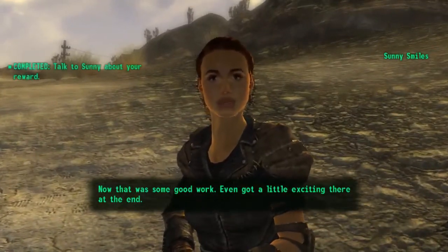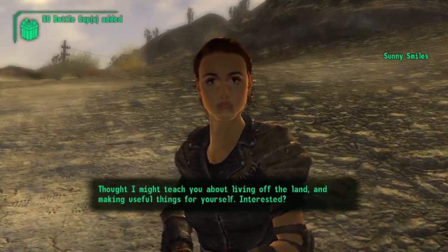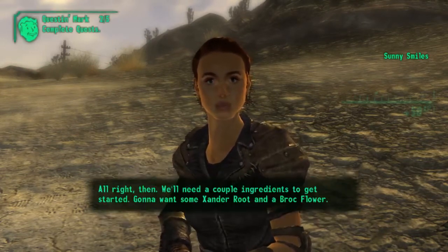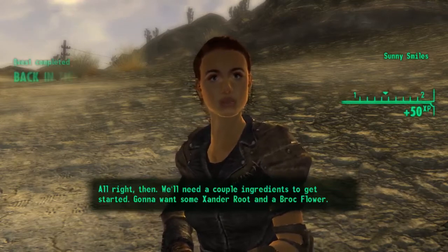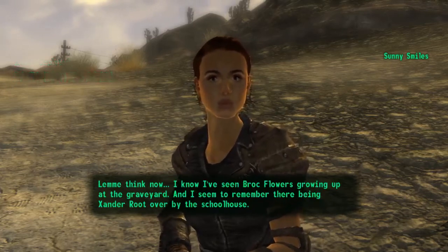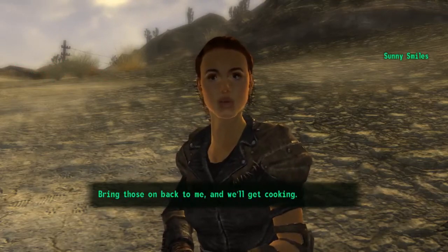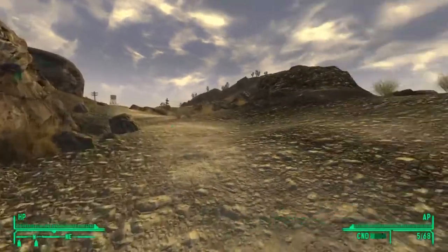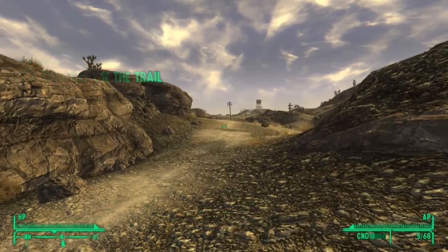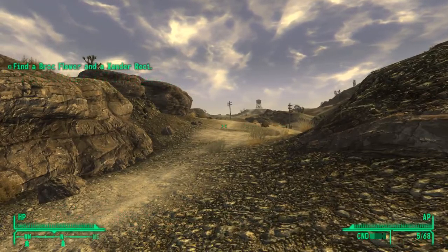'Now that was some good work — even got a little exciting there at the end. Here's a little spending money for the trouble. One more thing I wanted to show you — thought I might teach you about living off the land and making useful things for yourself. Interested?' 'Couldn't hurt.' 'Alright then, we'll need a couple ingredients: some Xander root and a Brock flower. I know I've seen Brock flowers growing up at the graveyard, and Xander root over by the schoolhouse. Bring those on back to me and we'll get cooking.' Alright, I'm going to end this one here, and we'll go pick some flowers when I come back. Thanks for watching, and see you next time.